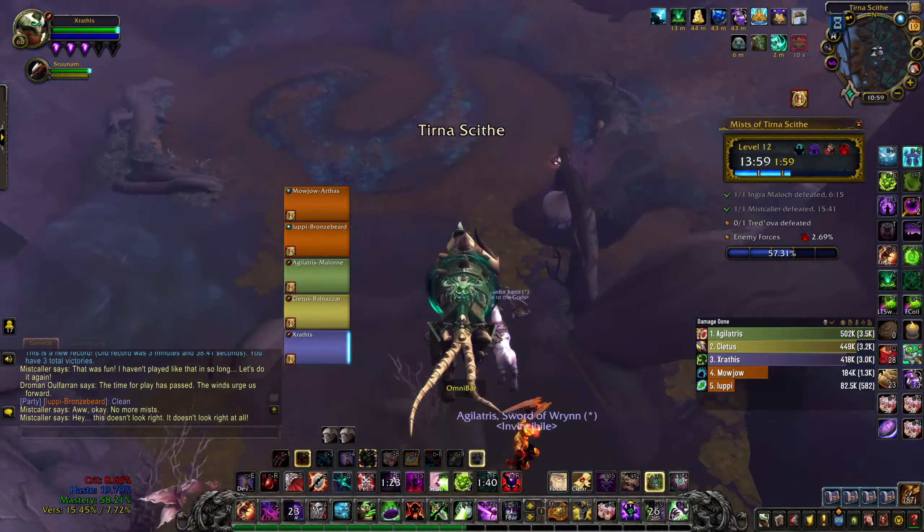I'm going to stun everybody here. Here comes Haunt. Decimating Bolt time — it's really nice. I definitely want to try out the other specs, Demo and Destruction in PvE, just to see what they feel like. Affliction feels good but my damage on trash — the adds die too fast, especially if you have melee on your team because they just cleave them down really quickly. But on boss fights it's really nice.